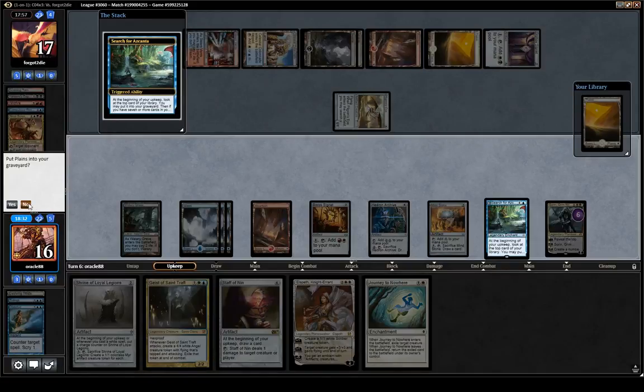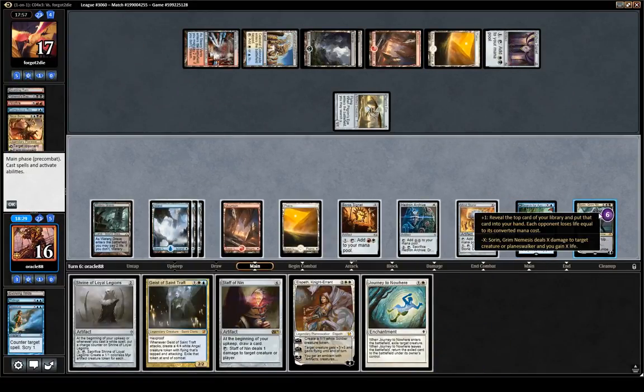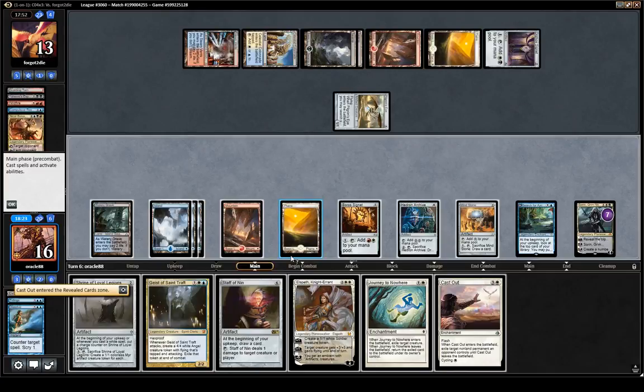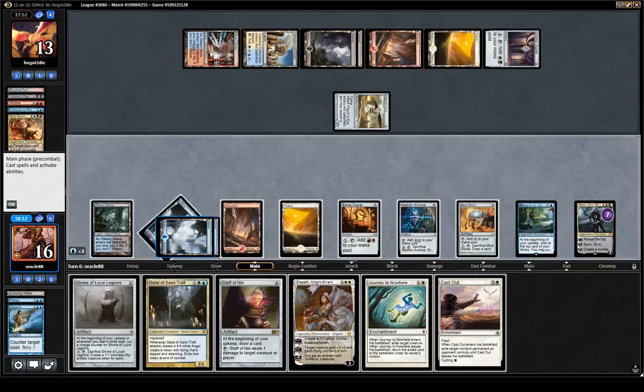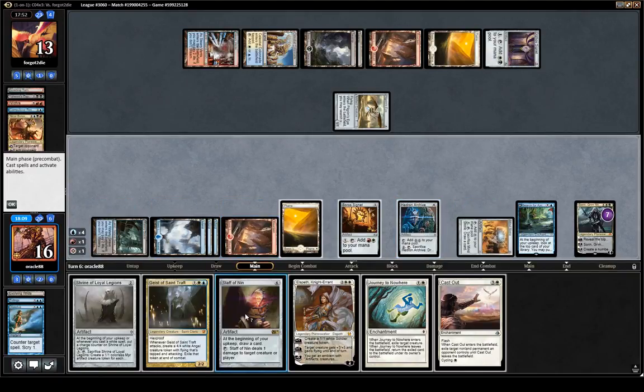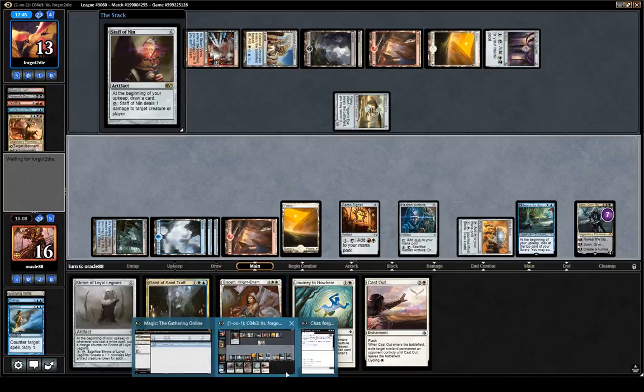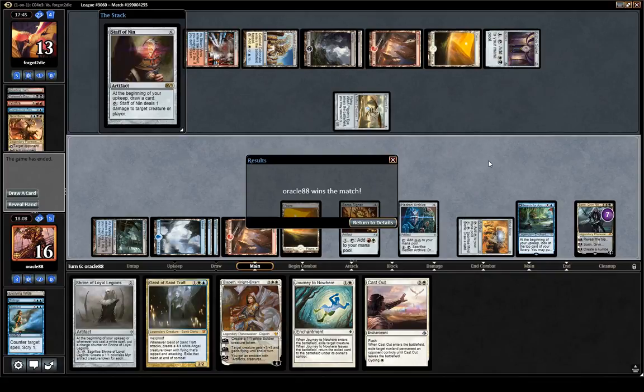Cast Out is nice protection against Planeswalkers, for example. Let's drop this Shrine maybe. I kind of like Elspeth plus Staff of Nin. And Giants — the End Giant is set up here. We have so much mana, so much card advantage; I think it's going to be very difficult for them to come back. Alright, sweet — that was round two. Hope you enjoyed. Thanks for watching and see you for the final round. May we get a trophy.